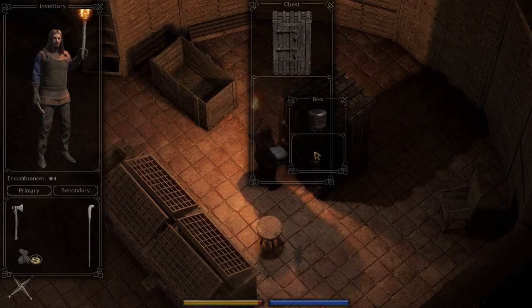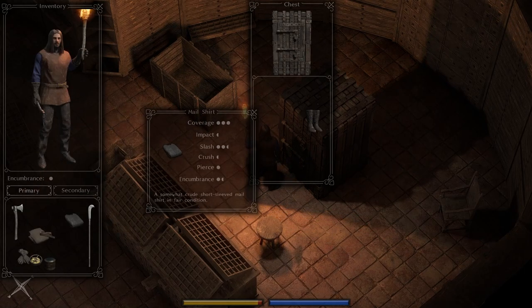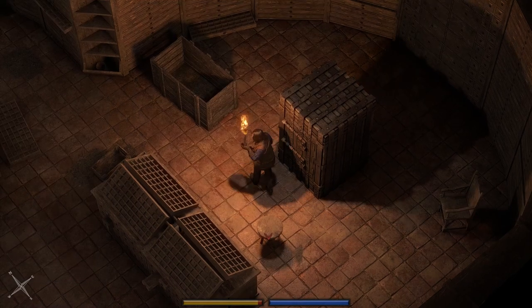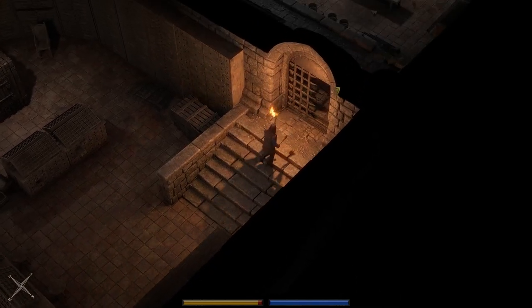The reason we come in this room is to get some goodies. We've got a box we can put stuff in, and a mail shirt. We already have a heavy mail vest, so the difference is the shirt has a little more coverage with sleeves. The heavy vest is a bit better overall, so I'll stick with the heavy one. I'm going to keep the extra clothing in my inventory for a reason that will be explained very shortly.